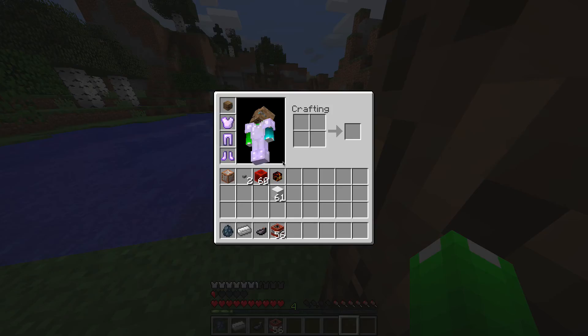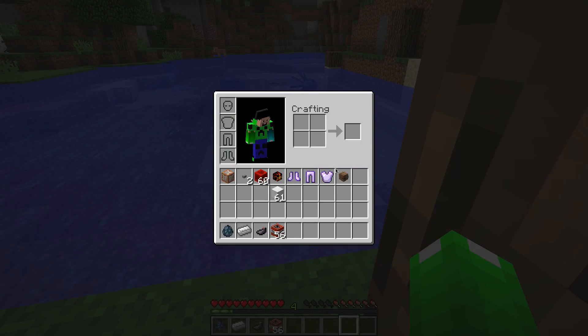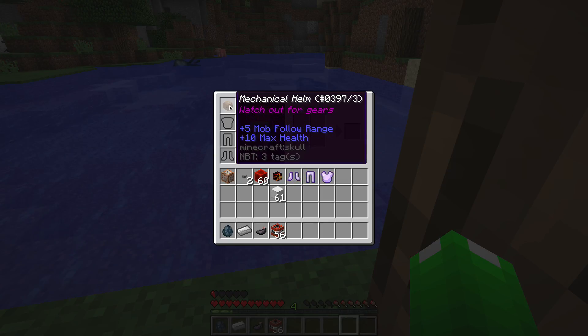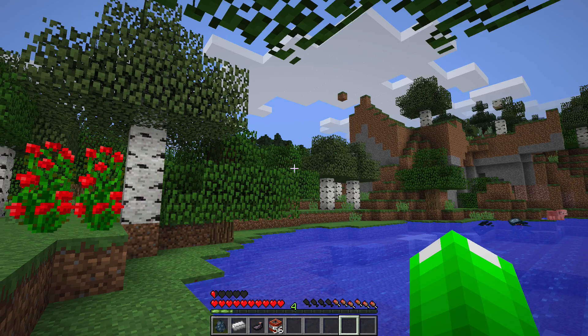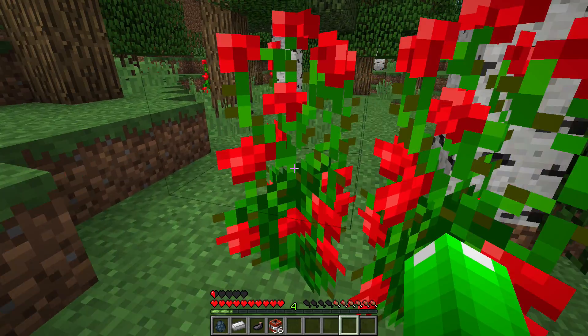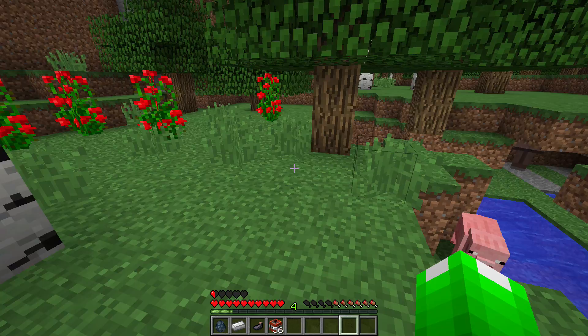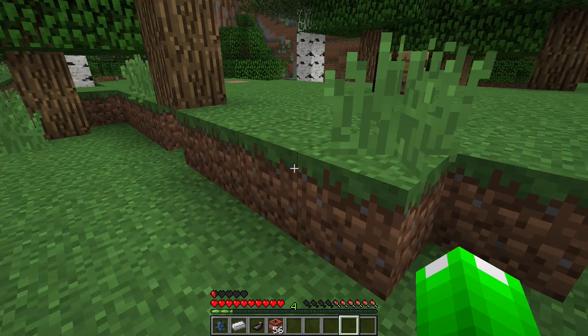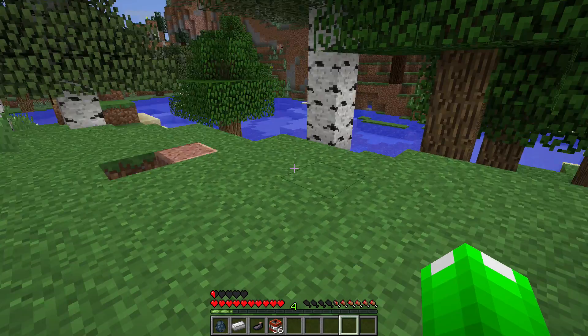Anyway, if I can just take off my armor. I'll keep on the helmet. Pretty nice. Also, the helmet gives you plus 5 mob follow range, so I think monsters can see from even further away. But that's no big deal, since the armor is pretty good.